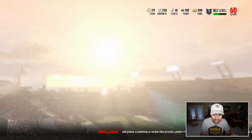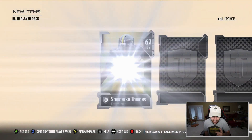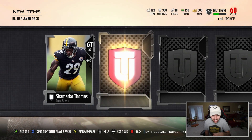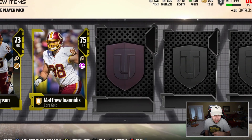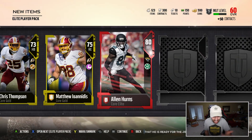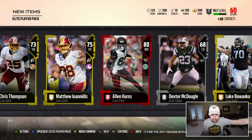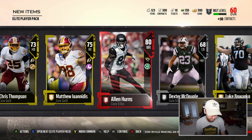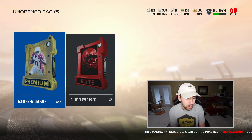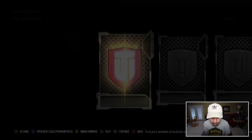We're going to open up one of these Elite Player Packs. Hopefully we can get one of the good elites. Here we go. Shamarco Thomas — not who I want. Chris Thompson — not who I want. Elite, here it is: Alan Hearns. We got a wide receiver, 82 speed. Everything else is pretty good. 23 gold premium packs left.